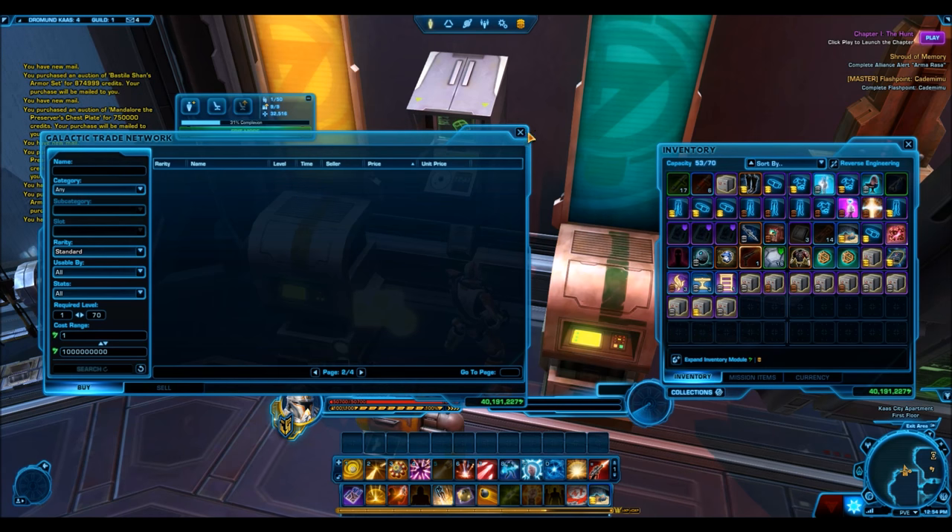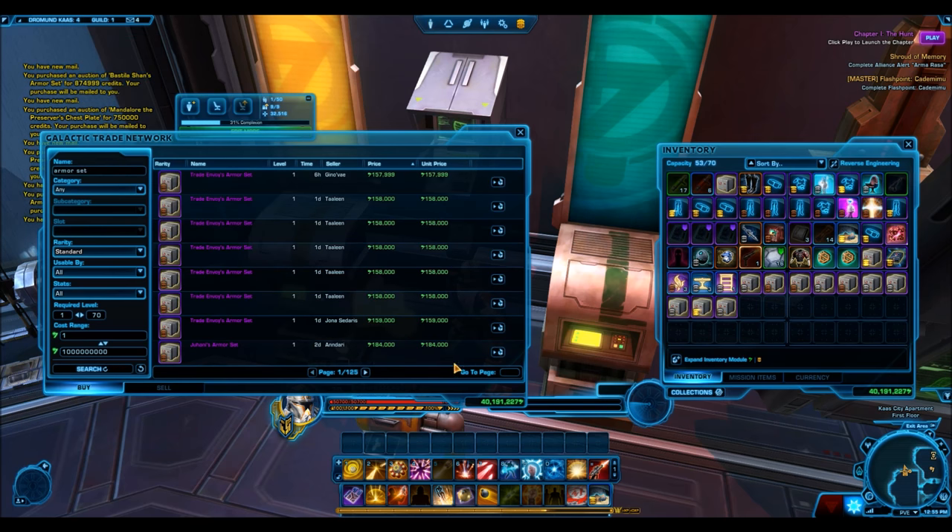If you have the entire armor set in your inventory and want to sell it on the GTN, I'd recommend selling the individual pieces separately rather than listing it as a full armor set.